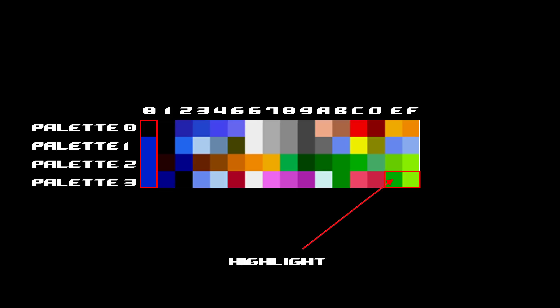The Mega Drive used 4 palettes of 16 colours each, with two special colours: positions 14 and 15 of palette 3 — the final two available colours, or positions E and F in hexadecimal. When shadow and highlight mode was enabled, these became the sprite's highlight and shadow colours respectively — position 14 was highlight, position 15 was shadow. It didn't matter what colour these were actually set to; they would always function as highlight and shadow when the mode was turned on.